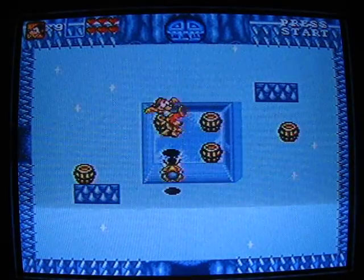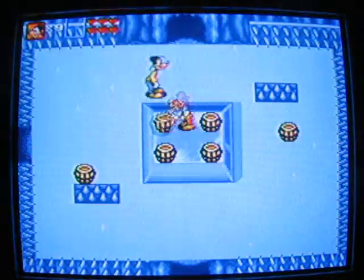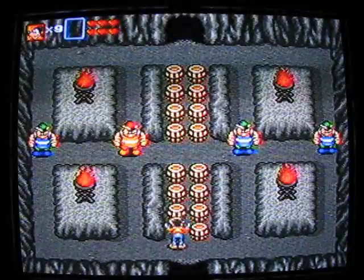Okay, we got Mr. Throwy Guy here. I'm pretty sure you want to go to the right. Don't touch the spike walls. You can't see anything in those darkened rooms, so I'm not going to show you those rooms.